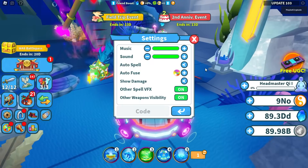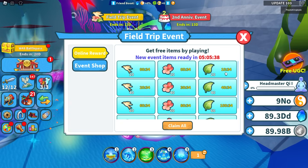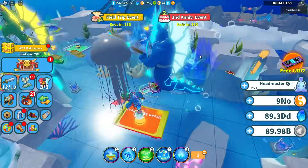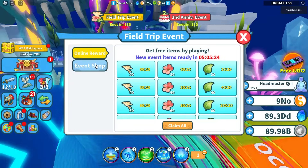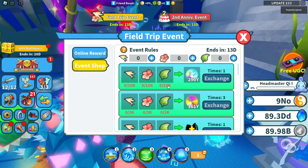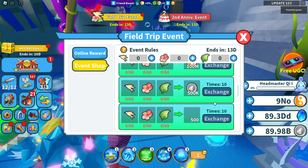It's actually their second anniversary, and they also added a brand new event for that as well. So for the field trip event, you get these just by playing the game, and you can also get them by defeating bosses and creatures over there. Then you can spend these on things like the brand new Sea Angel Celestial pet. You can also get three of the brand new holos and some of the brand new spells right there.